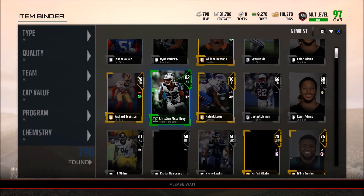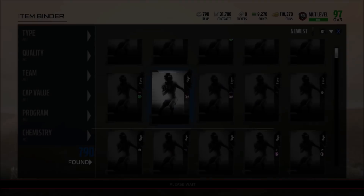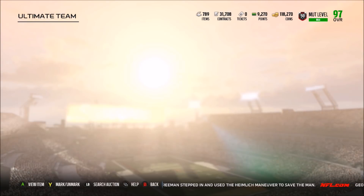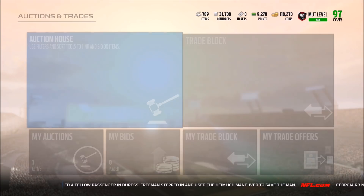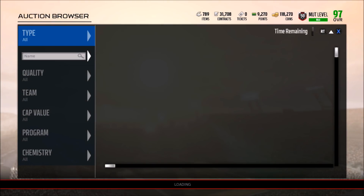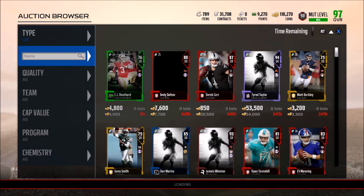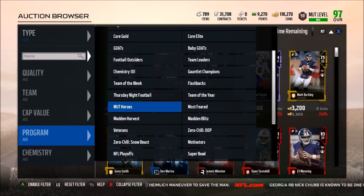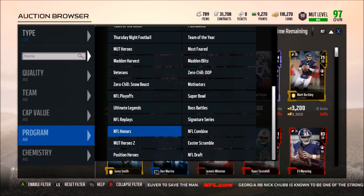That Mariota card is definitely going to be pretty expensive. With the draft promo coming out, I'm thinking about getting rid of Brees if one of the draft QBs is pretty good. We already know there are probably four QBs taken in the top 10, so the odds of one being decent is basically 100%. I expect the number one overall pick to be absolutely dominant.